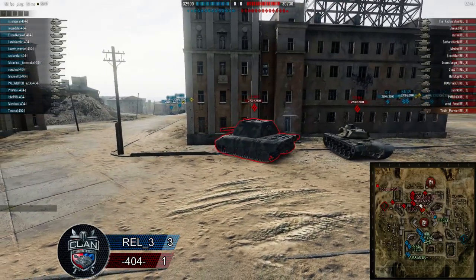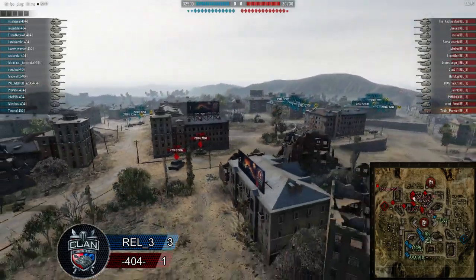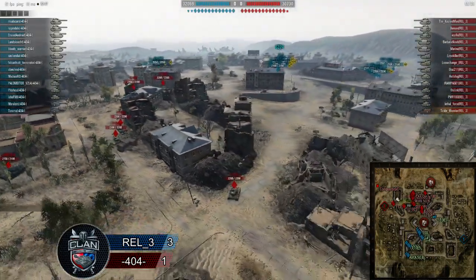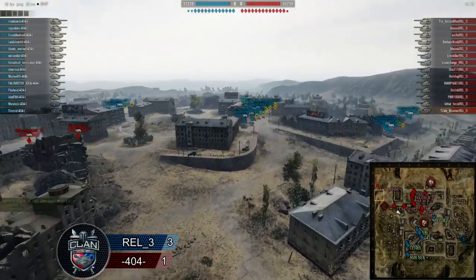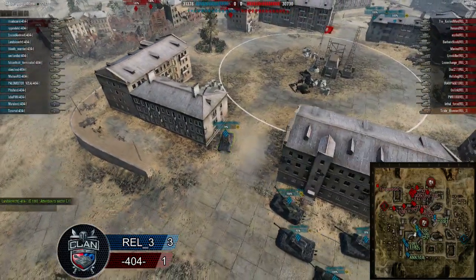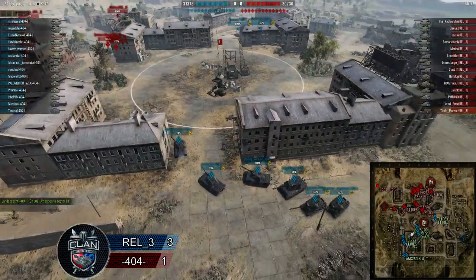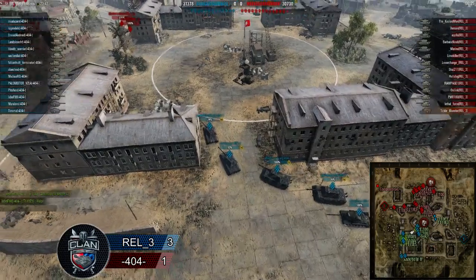404 is set up and ready to attack. They're going to be pushing those E100s down into cap very shortly, and they're going to start that cap race. I imagine the CGC gets a glorious hit in. 404 is pushing in — it looks like only one guy has committed, but he's calling for the rest of his team to back him up.